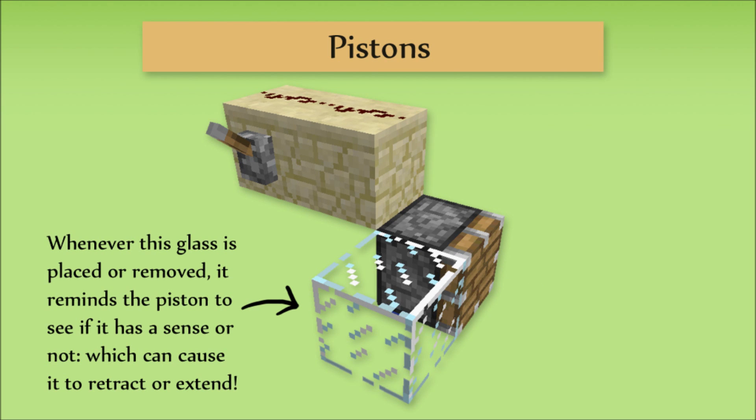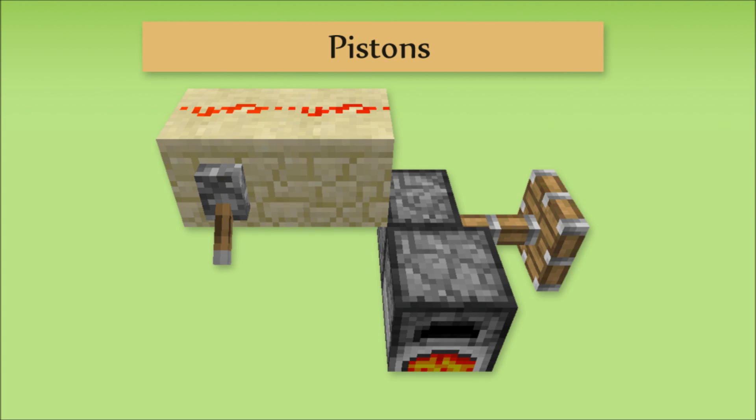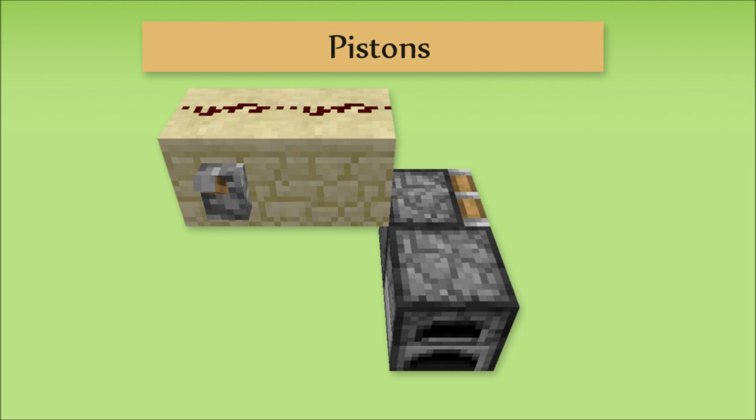These changes are known as block updates. A wheat crop makes an update when it grows, or a furnace makes an update both when it starts melting something and when it stops melting something. A piston set up ready to extend, or ready to retract, will be sensitive to these block updates, and can be used to sense them.